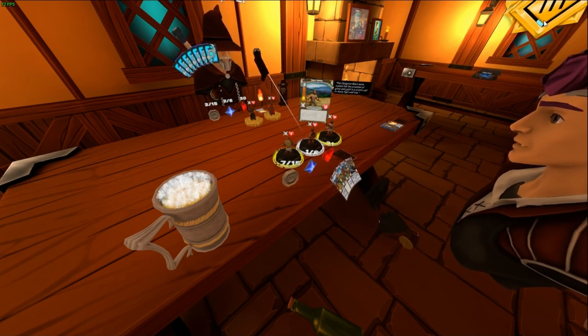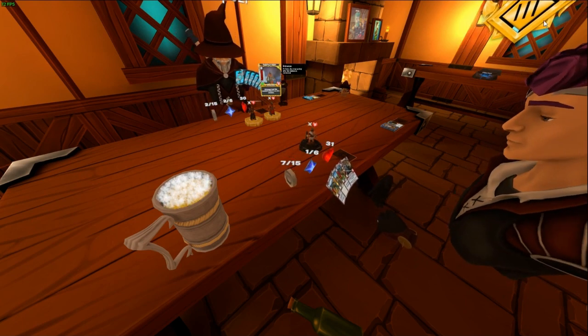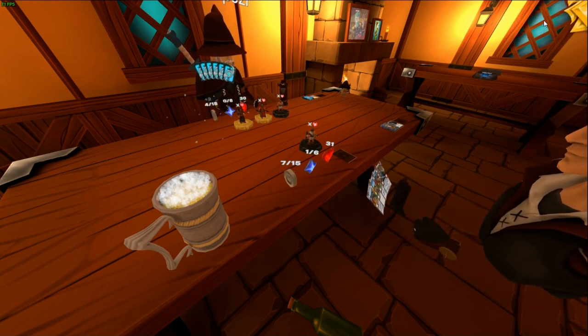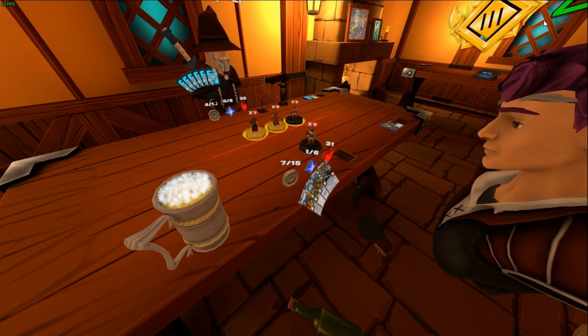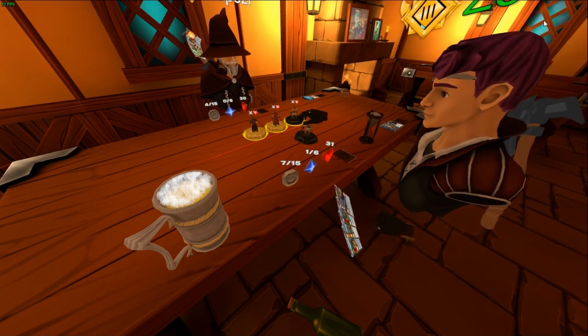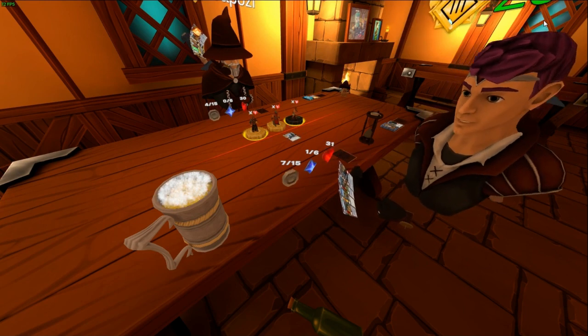He's fighting fire with fire — he threw the Fireball at the middle guy, which killed two of my guys but left the stronger one alive. Now he has the minion advantage: if he were to push all three, I would be taking six damage. This early into the game with only six mana, that's not too great.